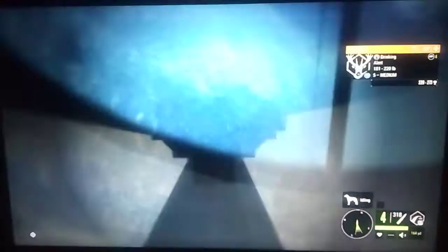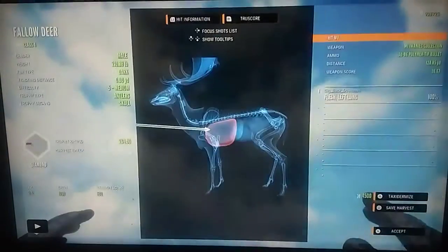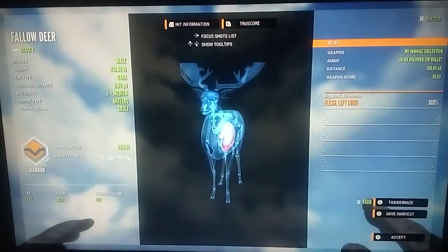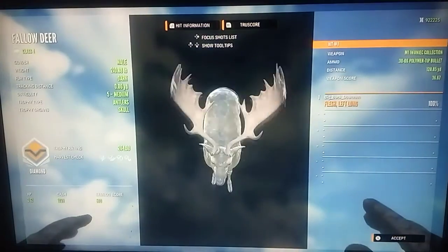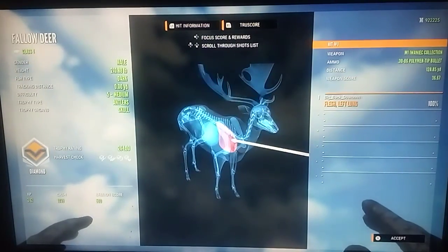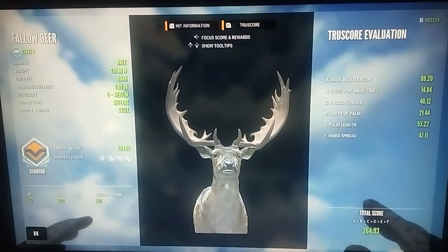Right here we have a level five fallow deer — we shoot him with the M1 and he goes down pretty quickly. We pick him up and he is a diamond, 264.90. He's actually my biggest true diamond fallow deer. A long time ago, before I even had lodges, I killed a 265-point something but I shot him in the spine so I messed him up. So this is my biggest true diamond fallow deer at 264.90 — really nice.